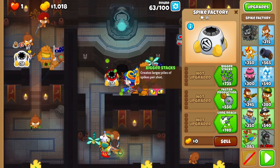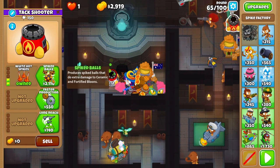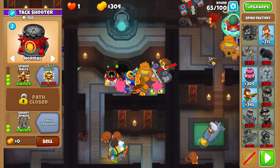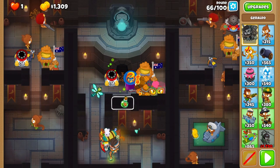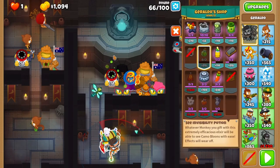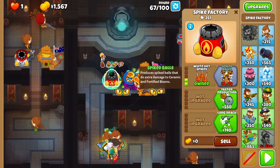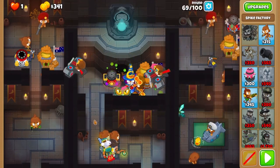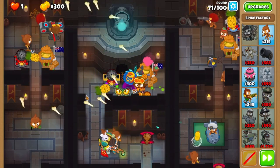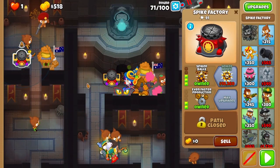Now after round 65, fully upgrade your top right spike factory to spike balls with the smart spikes cross path and set it to close. Before round 67, grab another camo potion on your ace. Activate your trap cards as well. Start upgrading your middle spike factory to spike balls with the faster production cross pathing, and grab spike balls on your left spike factory before round 71 as well. Then cross path it with faster production after round 71.